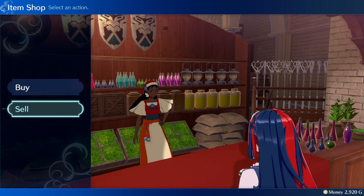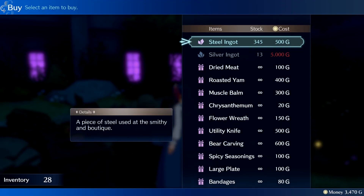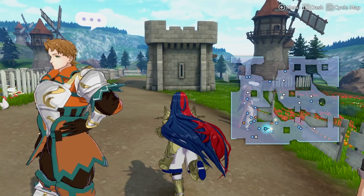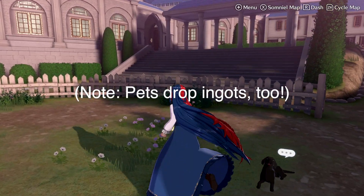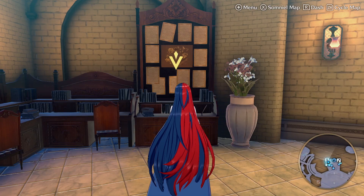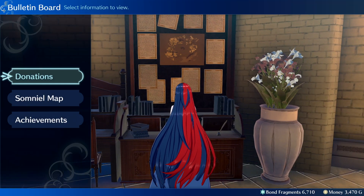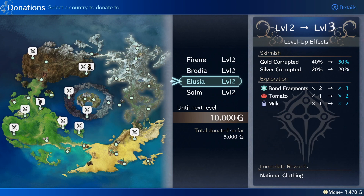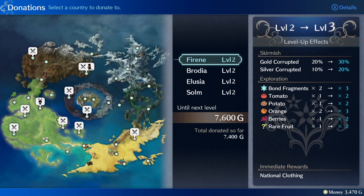Now, what about the ore you need to refine weapons? There are a couple ways to acquire it. One is to visit the Somniel's flea market and buy it, but it's pretty expensive and also pretty rare. The main way to acquire it is during or after a battle, but finding enough ore can be a problem. In order to increase your chances of finding lots of ore on the battlefield, you need to go to the cafe on the Somniel and donate money to one of the four kingdoms you visit throughout your journey. Donating a little bit of money at a time can help ease the pain of investing in a country.